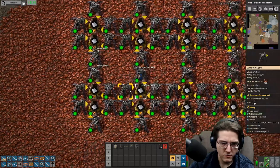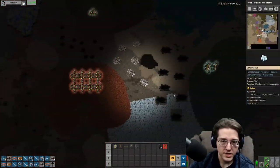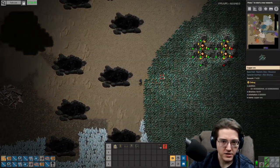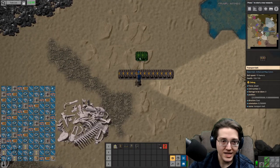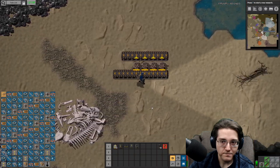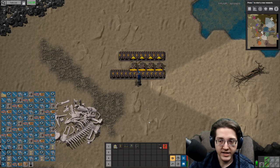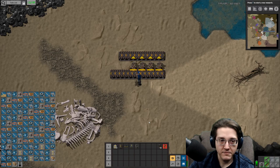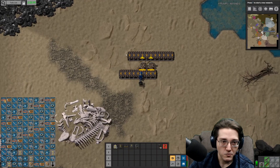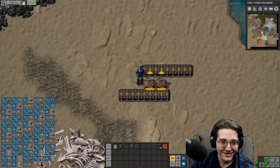Early game progression will be transitioning away from burner drills into setups for more automated production. This will be interesting because in the 'On the Rails' playthrough, if we can remember that far back, there was a concept that was brought up — one can do this belt-to-belt trick.